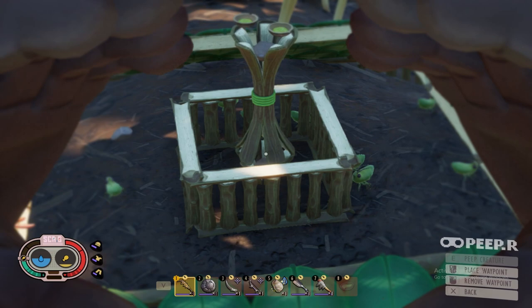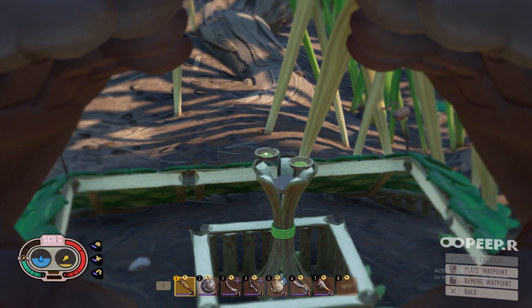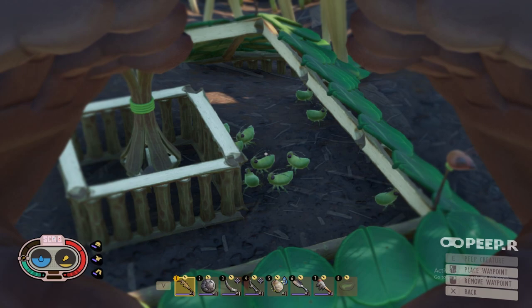What I ended up doing was putting one-by-one half walls, making a little box, putting the column in the middle, and then instead of putting a floor to make a table, I just place the plant slurries on top of the column.